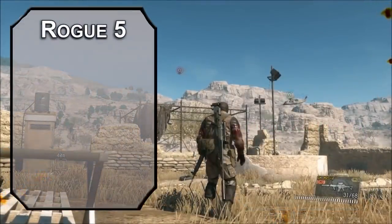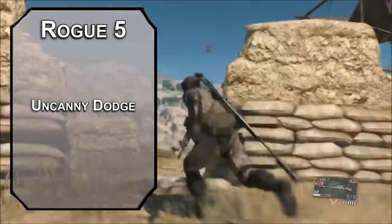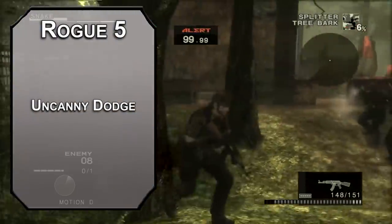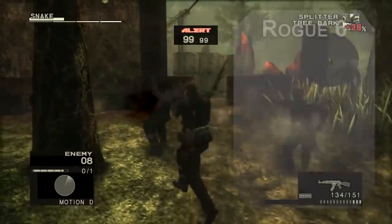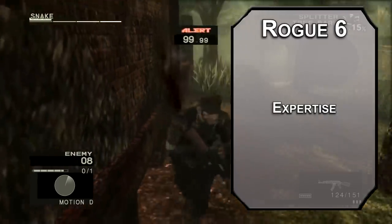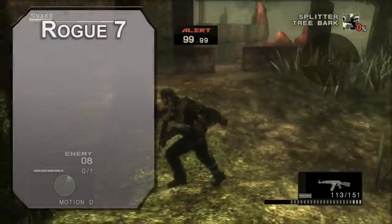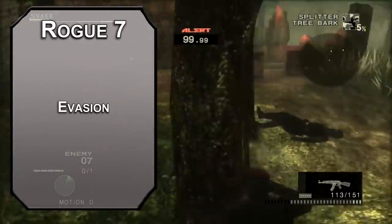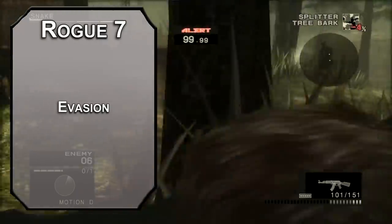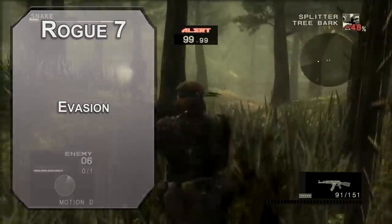Back over to Rogue. 5th level rogues get Uncanny Dodge, letting you halve the damage from attacks you can see. You know how every Snake player in Smash Bros just drops grenades everywhere and doesn't seem bothered when they blow themselves up? Yeah, that's Uncanny Dodge. You also have 3d6 sneak attack damage at this level. 6th level rogues get expertise in 2 more skills — Athletics will help you mitigate your terrible strength score, and Survival will help you track enemies and go camping. 7th level rogues get Evasion, letting you take half damage on failed dexterity saves and no damage on successful ones, so you can fireball right at your feet and not really worry about it. Your sneak attack also increases to 4d6.